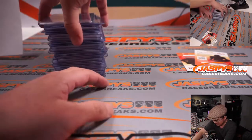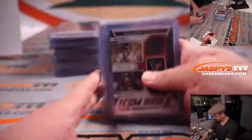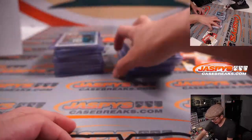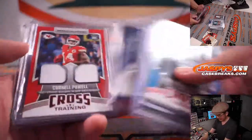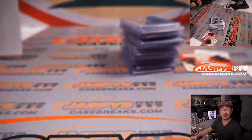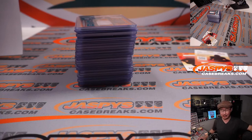And that, my friends, is that. Appreciate everybody watching and breaking with us — that was Rookies and Stars, seven box, random team break number one. Quick little recap: hey thanks everybody for the late-night rally, I really appreciate that. It takes a group, it takes a team to make these group breaks happen. I appreciate everybody acting in concert to make this break happen. I'm Joe for JazbeesCaseBreaks.com — thanks for watching, thanks for breaking with us. Next seven boxes are in the store right now as well. Check it out at jazbeescasebreaks.com. I'll see you next time for the next break. Bye bye.